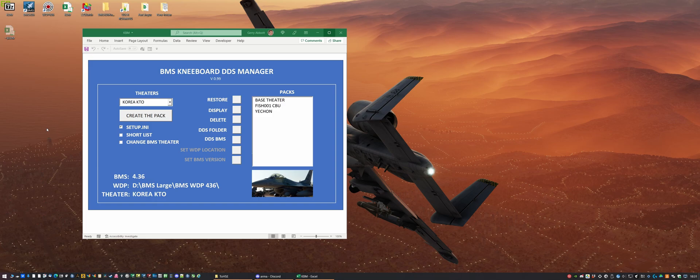In this video I'm going to demonstrate how it works, and in a follow-up video I'll demonstrate how to install it and how to configure and create packs. Currently you can see we're set to the Korea KTO theater, and BMS is actually currently set to KTO. We have a number of what I call DDS packs here — this one relates to a mission called Fish 001 in KTO theater.